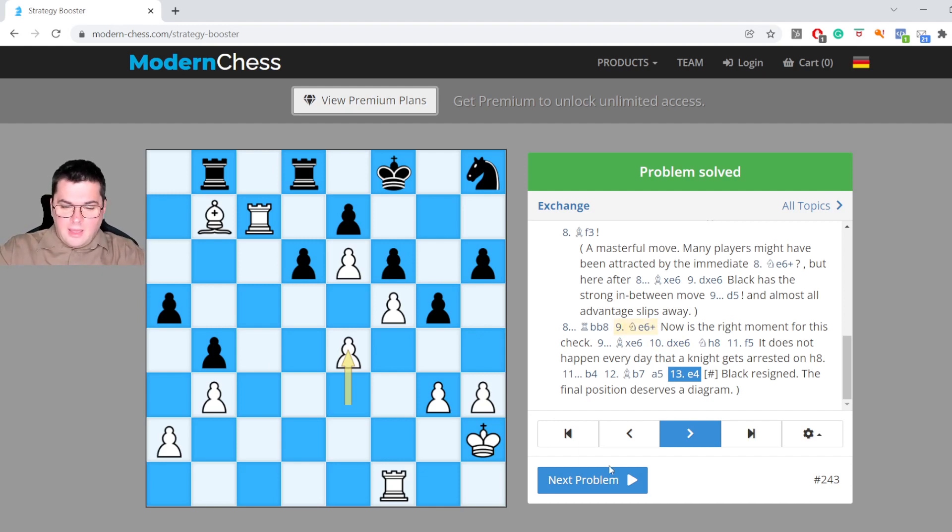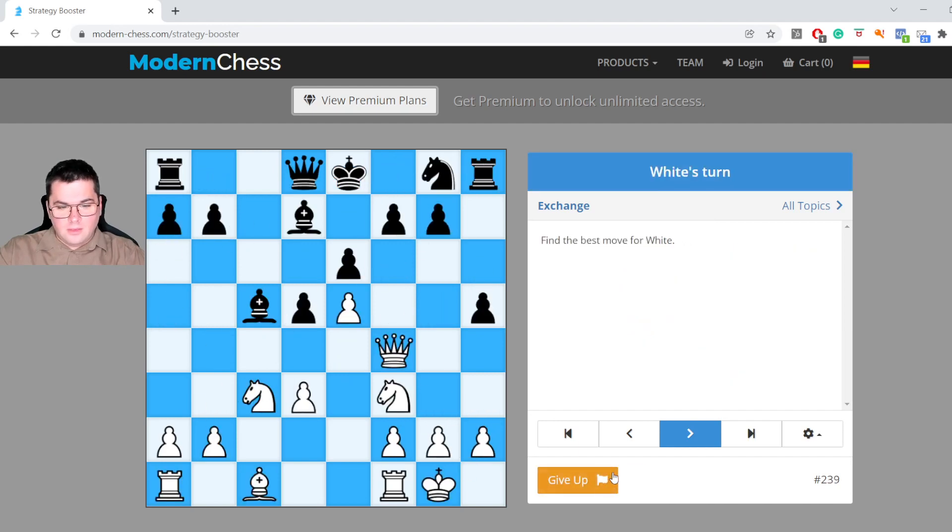At the end I will show one more instructive example from the French Defense — a French type of structure. After a serious evaluation you should solve this position correctly. As always, you can pause the video and think on your own. Here we have the typically bad French bishop, and Black's good bishop is the c5 bishop. Black is planning to complete development by means of knight e7, knight f5 or knight h6, knight f5, and then has a decent position.